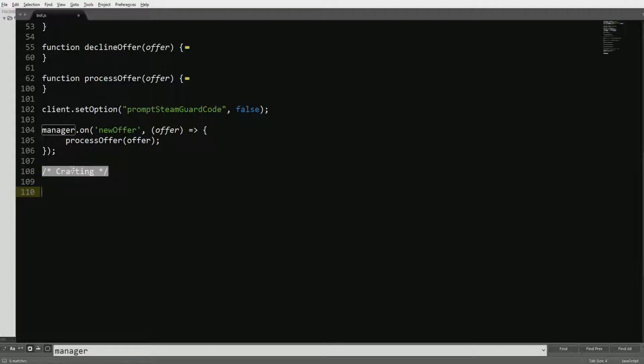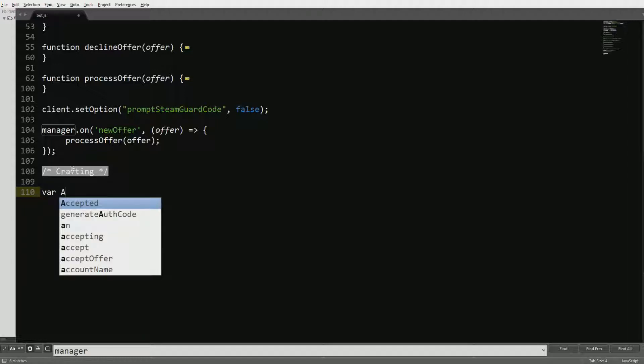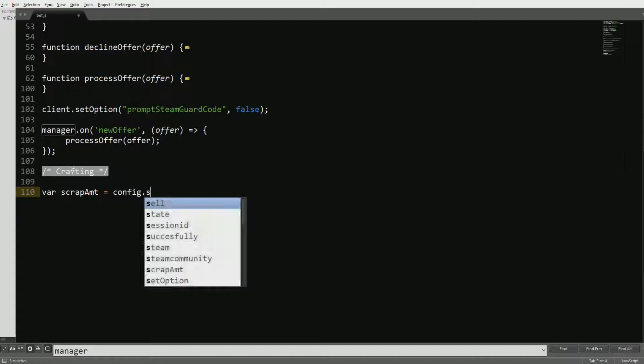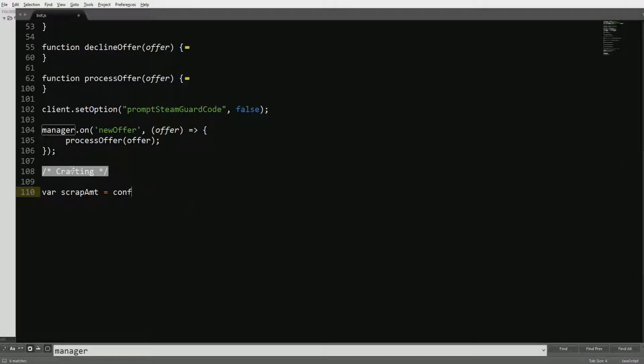The first thing we want to do is call a variable — the scrap amount, we'll just shorten that. This is the amount of scrap that you're going to want to craft. It's not always that accurate because the TF2 game client server isn't that accurate, but it does its job. We'll set this to 25. You could also do config.scrap_amount so you can just edit it in the config file.